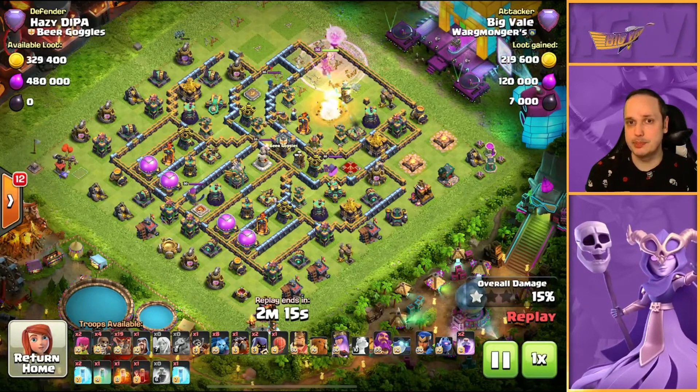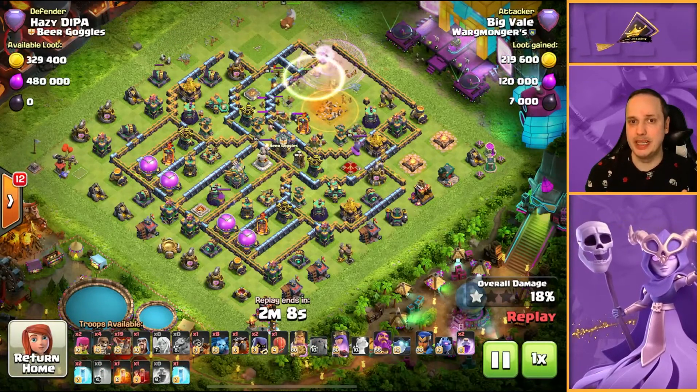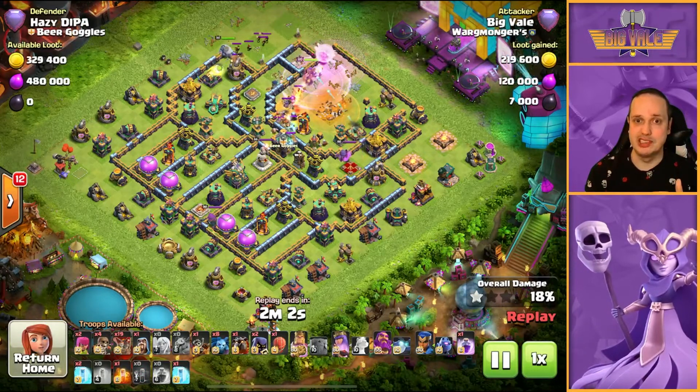This is actually an example of a Legend hit with the Queen Charge Lalo with the Dragon Rider thrown in, but with a Stone Slammer instead of the Flame Flinger. It's an extra dimension, an extra way of taking down bases, and it's just another way of looking at the attack. The Flame Flinger's played such a big part in the attacks I've shown you so far, so I thought it was only right that we included this one too, so you've got the full picture of how you can use other Siege Machines to still get the job done really effectively.